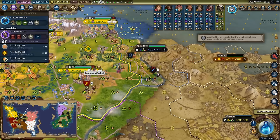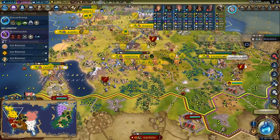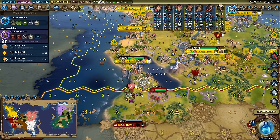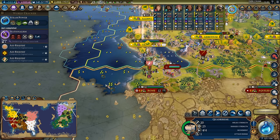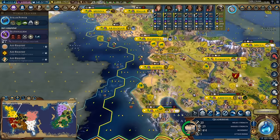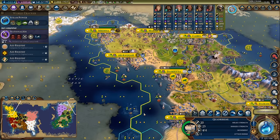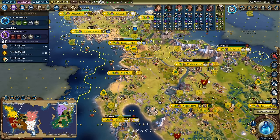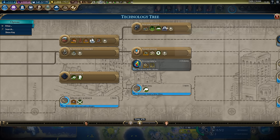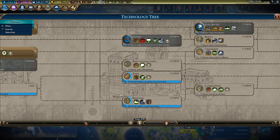It looks like Pachacuti is trying to use the soothsayer on Bologna but is instead actually just hitting my city of Lugdunum, which is kind of annoying. I do have a quadrireme here that I could upgrade to a frigate to assist in the war against Rome - not a terrible idea. I had a second quadrireme too, over here, so we'll get those guys moving down and start using them for the war. We might even combine them together into a core.